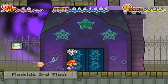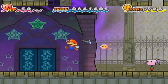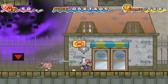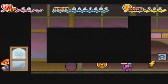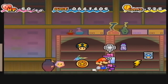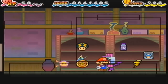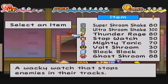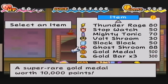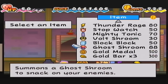This is Nolrim's house. You come here a few times for plot, and you can hear some clips from Nolrim if you want - that's really all that is. And here is the Flopside item shop. It's just like the normal item shop in Flipside, it just has different items. You can actually get Ultra Shroom Shakes here, which are pretty expensive, but this is a place where you can get them. You can also get some other rare items as well.